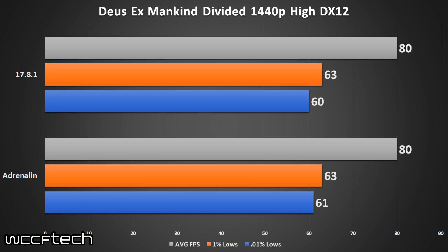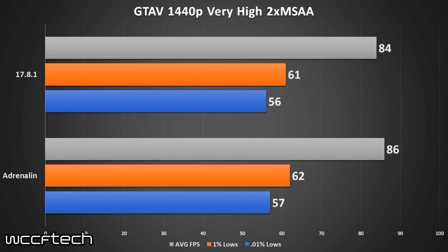Moving on to Grand Theft Auto 5 with very high settings across the board, including 2x MSAA and 2x MSAA on water, we again see pretty much margin-of-error results. You get about 2 FPS on the average, but that's within margin of error. Not a whole lot to write home about with GTA 5 at 1440p very high settings.